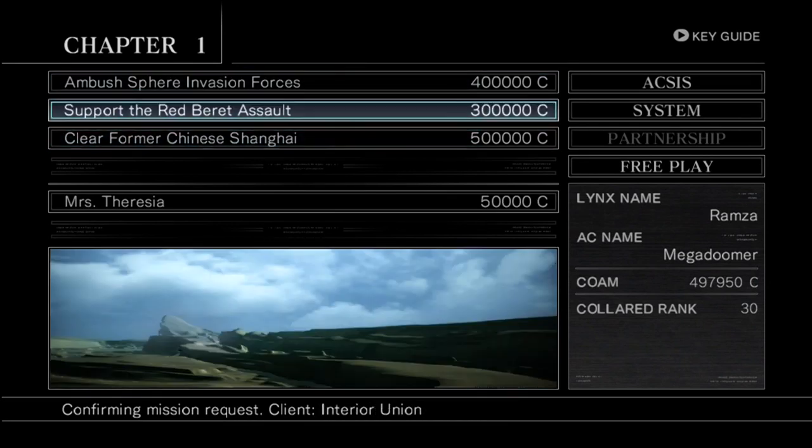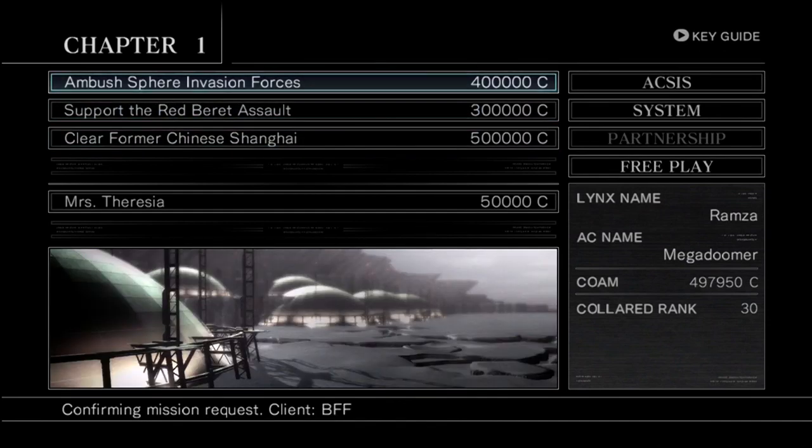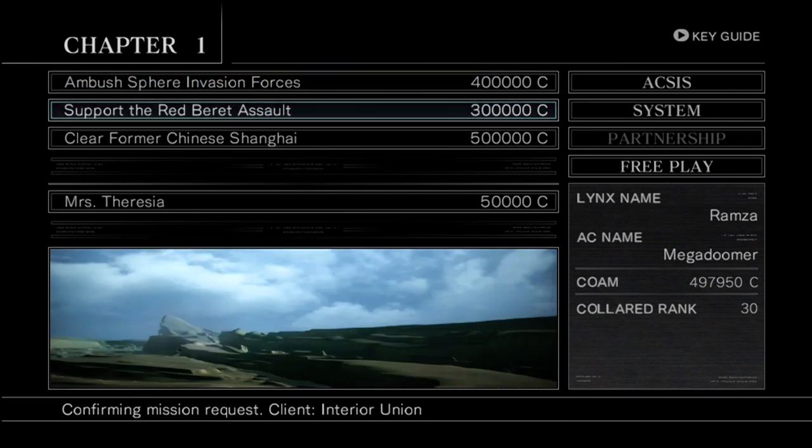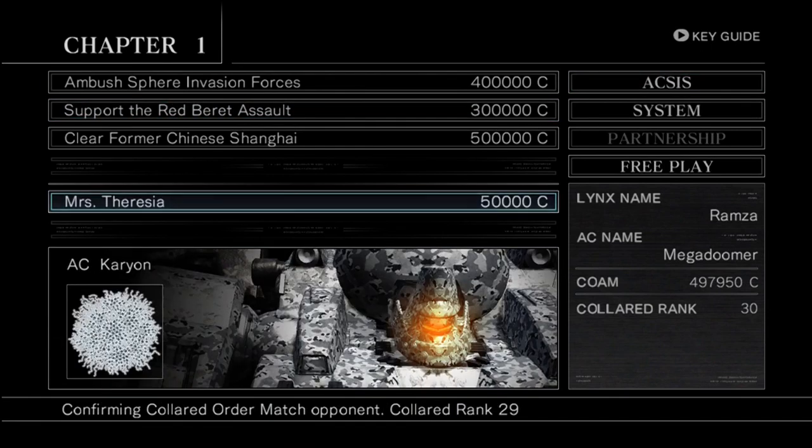Okay, so we have three missions to choose from — one new one, and once again several returning. The first one is Ambush Sphere Invasion Forces: you're assaulting an attacking force from behind on a V.O.B. (Vanguard Overboost), destroying as much as you can on the way there, then jettisoning the V.O.B. and turning around to destroy everything you didn't get. Support the Red Beret Assault is where you escort a series of trucks through a canyon — you clear one of several paths, the trucks take it, and the more trucks you save the more money you get.